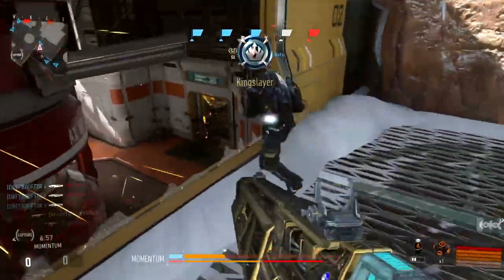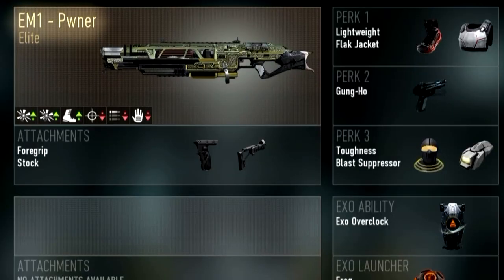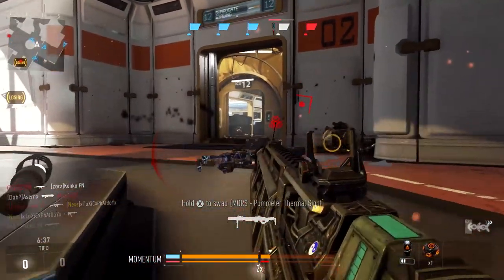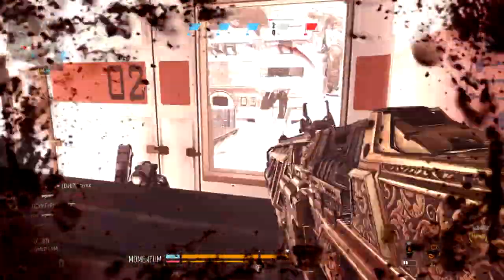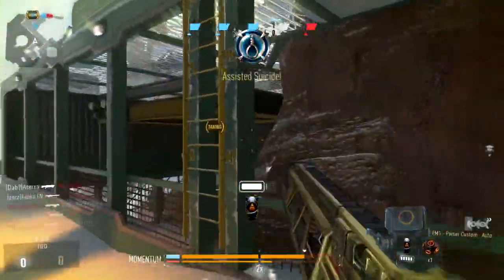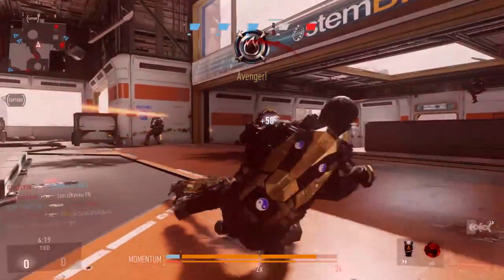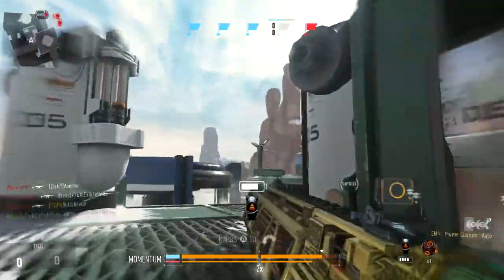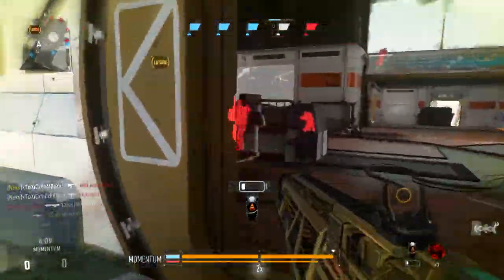For the recommended class, I run the EM1 Pwner exclusively with a foregrip — so when I do aim down sights it's easier to handle — and a stock, so I can sidestep fast while aiming. The rest is all hip fire. I run lightweight and flak jacket so I run fast and don't get blown up, gung-ho so I can shoot while sprinting (this is an excellent gung-ho weapon), and standard toughness and blast suppressor. I'm also running overclock with a regular grenade. This class works great and I'd highly recommend it.